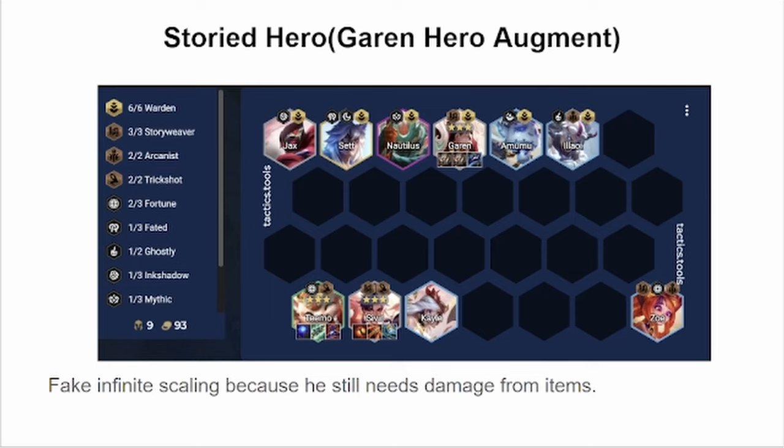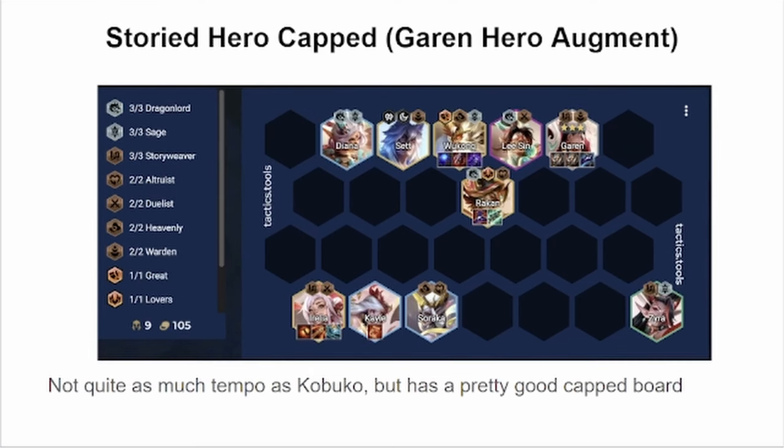Teemo 2 and Sivir 2 are good enough to carry you through stage 3 and stage 4. Realistically, because you're spending less time re-rolling, you can cap out your board a lot easier than with the two-star hero augments. You don't get as much tempo as with Lucky Paws because you're not getting gold and Kabuko has a better time killing units.